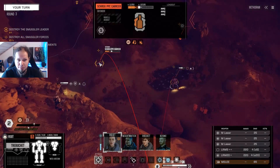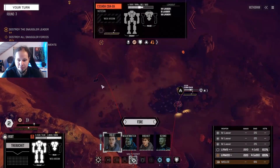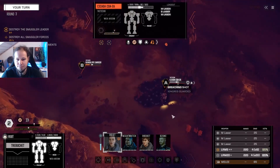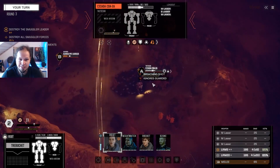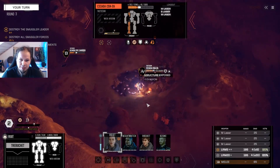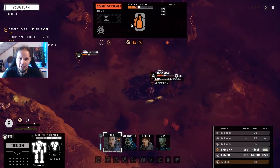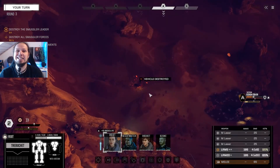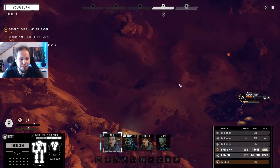Confirmed. Here we go. Trebuchet. How much damage do we need? Eight. LRM 5 is enough, so we can shoot the 20 over here. Let's go. Using a breaching shot against the Cicada. Opening up the leg and the side torso. No retreat. And that's the kill on the Shrek. One for the 70. I'm so lucky and so happy that they have no armor, basically.